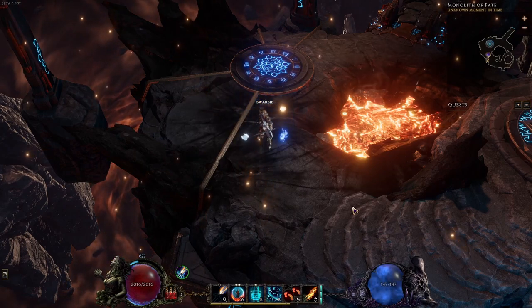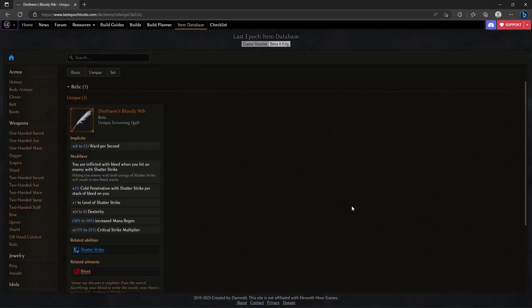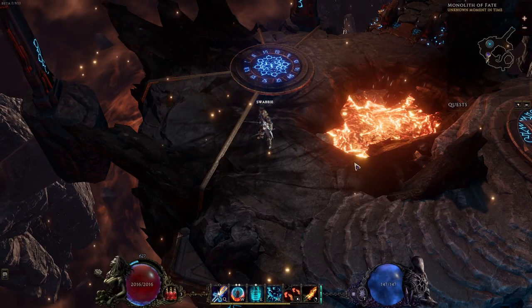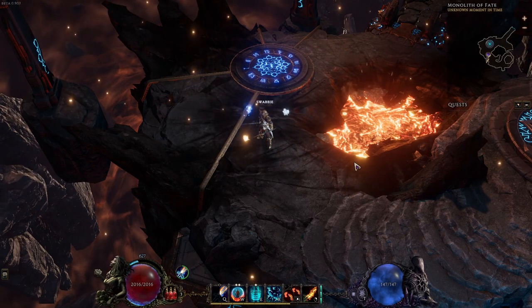I've been getting a lot of comments regarding Deathane's Bloody Nib. A lot of people are commenting about how the Bloody Nib is the definitive best-in-slot relic for this particular skill or build or whatever you want to call it — how the reason why nobody uses the set is because this is just better and my build sucks. I hear your comments, I read you loud and clear. I appreciate your comments because it gives me an opportunity to address them in videos such as this one.